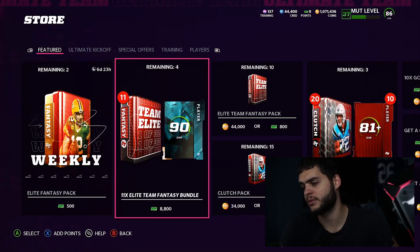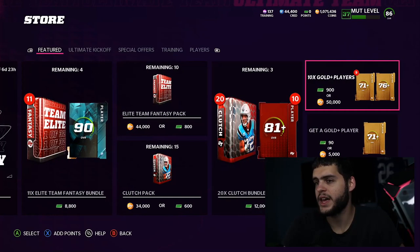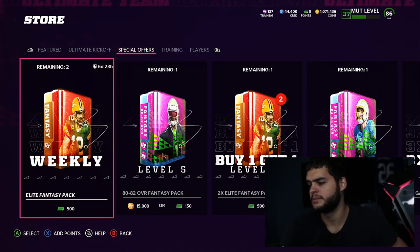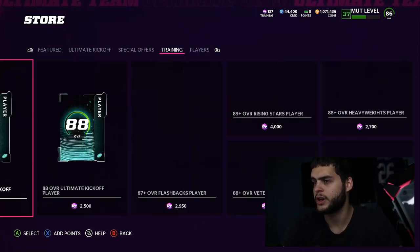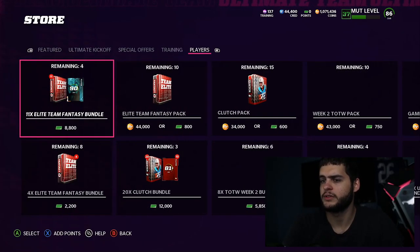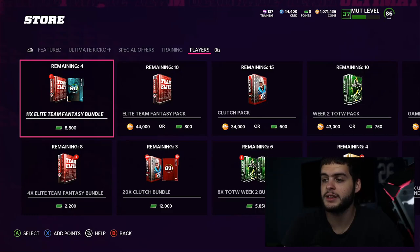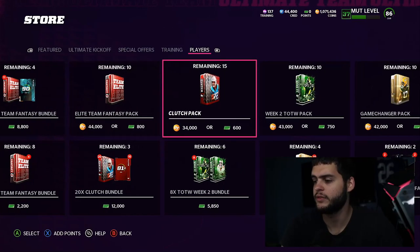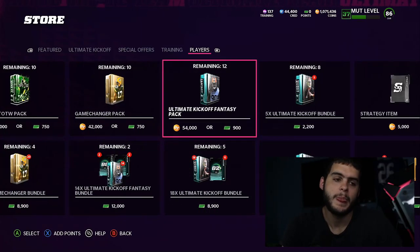It's not an absurd amount. Let's see if there's anything loose in the store — special offers, training, anything Team Diamond related. Doesn't look like it. So that's pretty much it from the storefront. If you want to get any of the Team Diamond players you can also get the Elite Team Fantasy Pack separately, for about six or seven bucks after the 10% off.